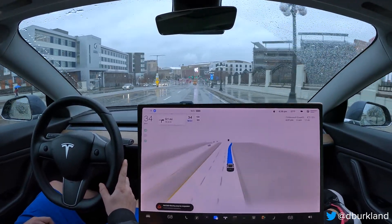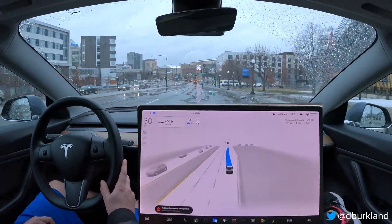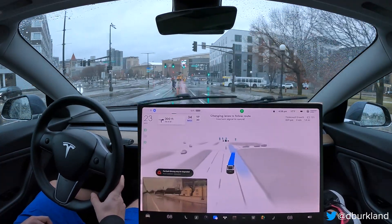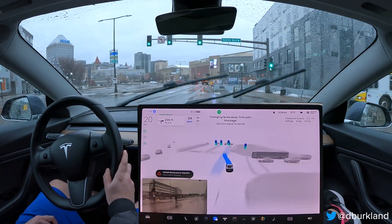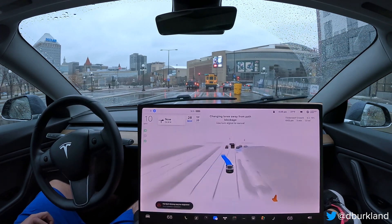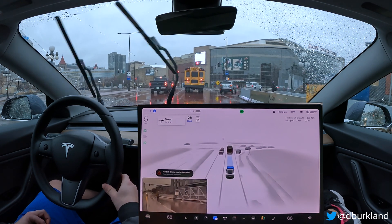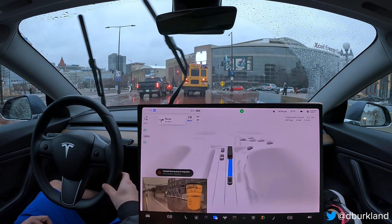The car might try to put us in the wrong lane up here. So we're in the wrong lane right now and the car isn't bailing out of it — that's awesome. It looks like we're going to go around this person and maybe swing back over. That was actually pretty cool; it did the right thing. You can see on the occupancy network it did find the obstructions there, so we're going to navigate around this cone or barrel.